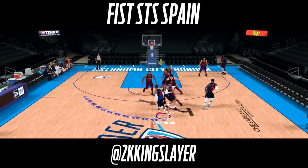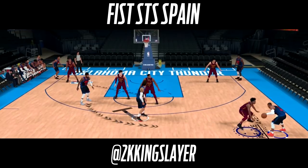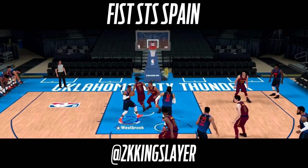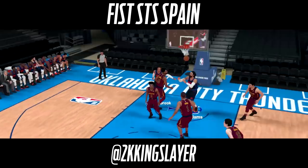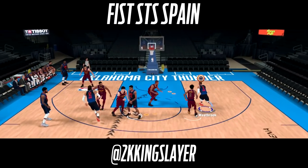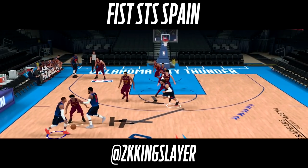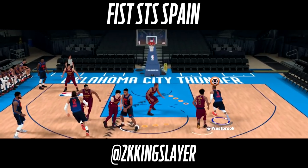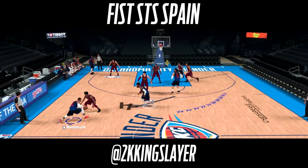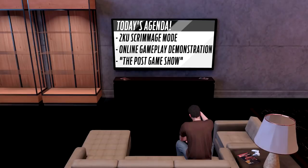The second money play is Fist STS Spain — STS means screen the screener. Steven Adams sets a screen for Paul George, who then sets a screen for Russell Westbrook, opening up the lane for Westbrook to get inside. Another option: Steven Adams drops off the on-ball screen for an easy bucket. You can also reject the screen entirely and get a nice easy alley-oop to Steven Adams.